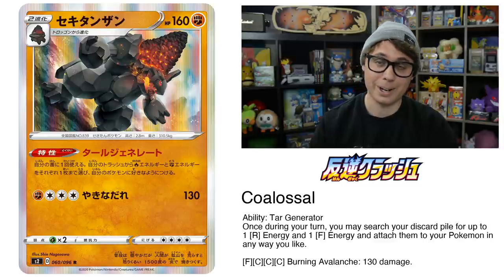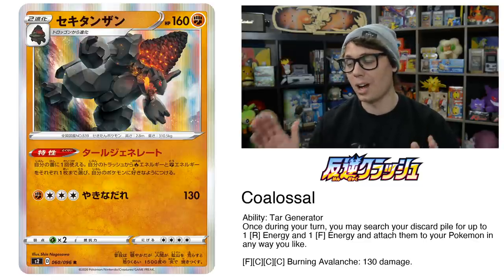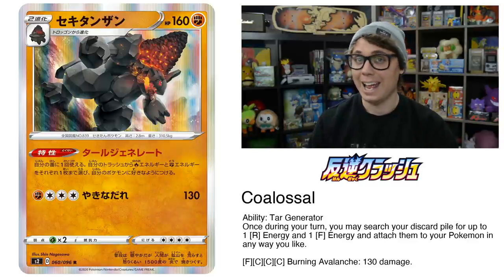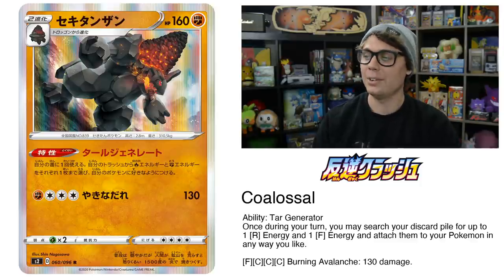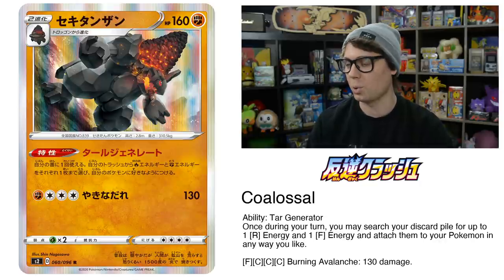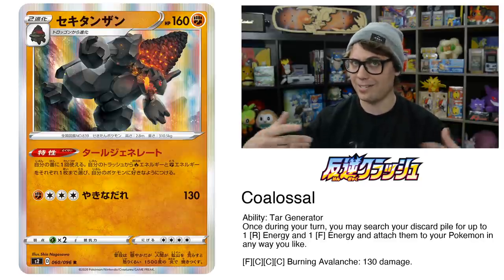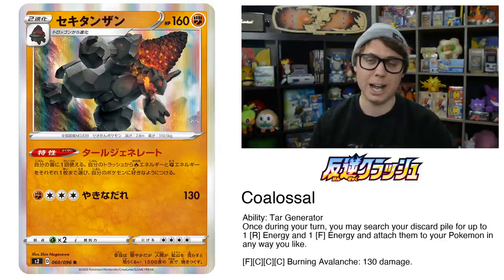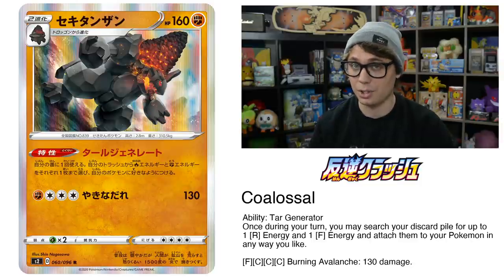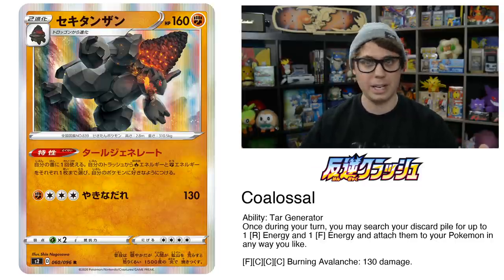It is not a good time to be a Fighting-type Pokemon or a Stage 2 Pokemon right now. That said, Coalossal's Tar Generator ability is very good. It reads: once during your turn, you may search your discard pile for up to one Fire energy and one Fighting energy and attach them to your Pokemon in any way you like. It's like Rillaboom, except you get the energy from the discard pile. It's a great recharge-style ability — kind of like Malamar, but for Fire and Fighting — and you're not limited to attaching to bench Pokemon. Coalossal's ability could be the backbone of a substantial Fighting and Fire deck.